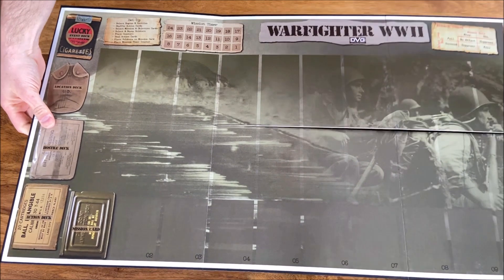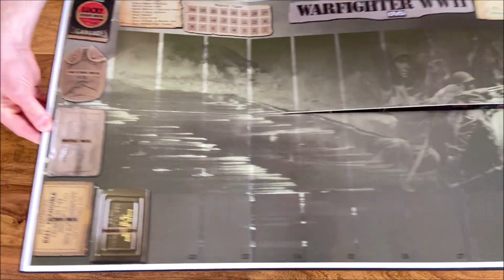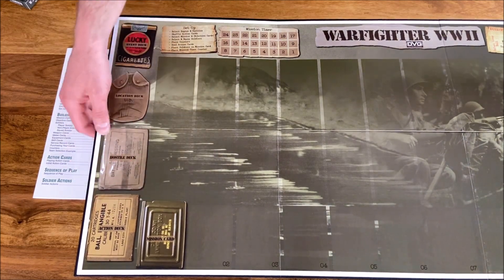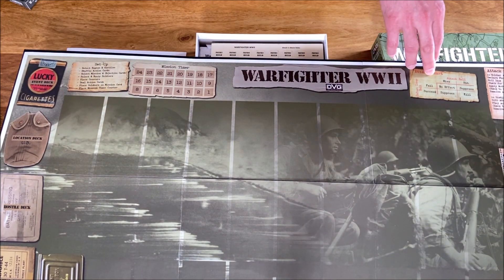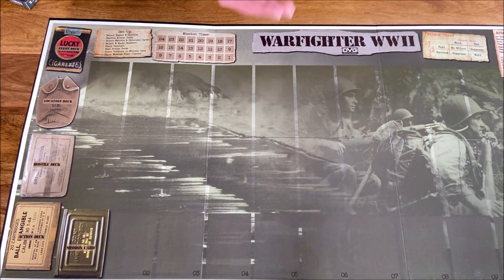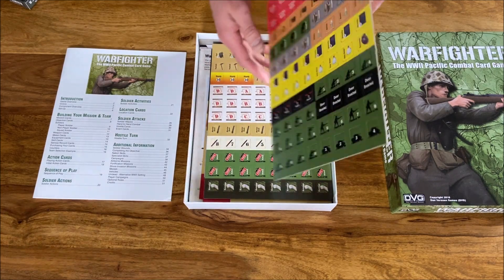Here you should be able to see most of it — Warfighter World War Two. Here will be our map where we play the game. We have an event deck, a location deck, a hostile deck, an action deck, and mission cards. Here we have mission time, the setup attack chart, attack sequence, and turn sequence. Most of the important parts of the game are already on the map, so you don't need to check the rules constantly.